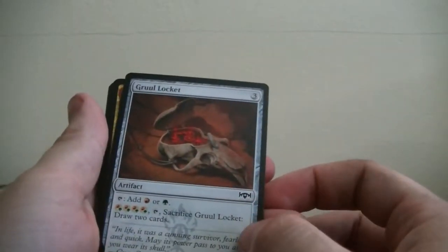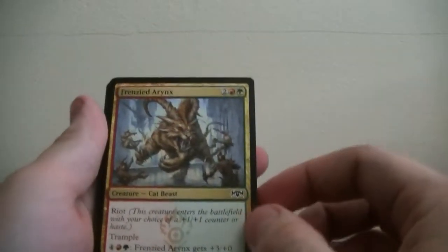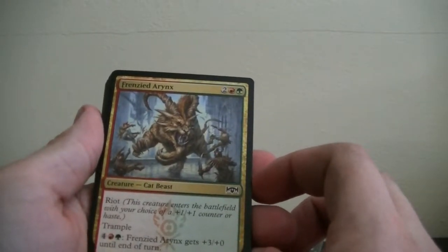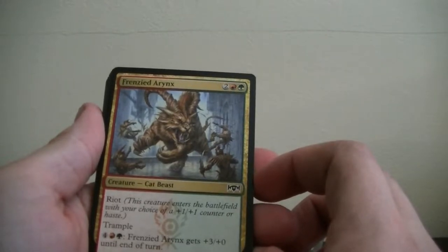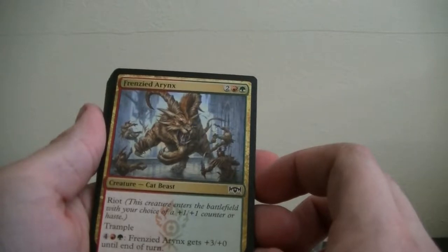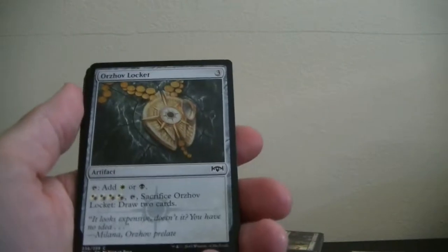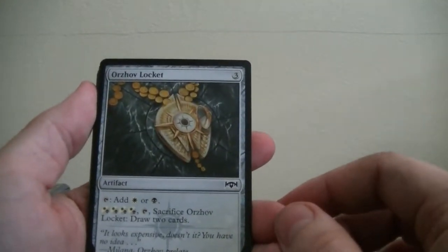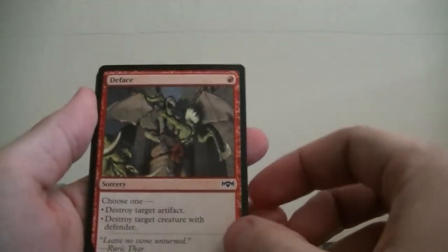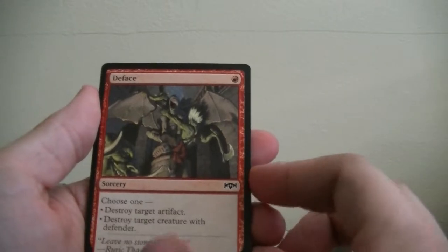Artifact — Grow a Locket. Frenzied Aranex, I think. This creature enters the battlefield with your choice of plus one plus one counter or haste — it goes in the mixed pile. We have the Orzhov Locket — that's another artifact. Defiance: choose one — destroy target artifact or destroy target creature with defender. Red pile. Skitter Eel. We're getting into the silvers: Rackadosed Firewielder — when this enters the battlefield, deals two damage to target opponent.